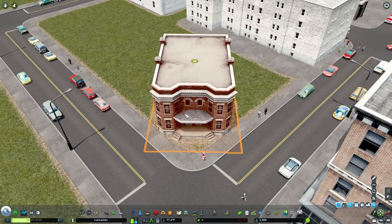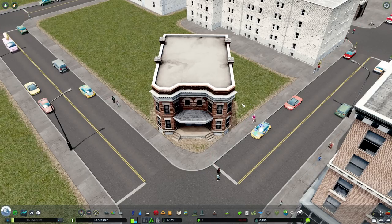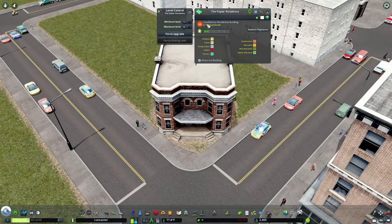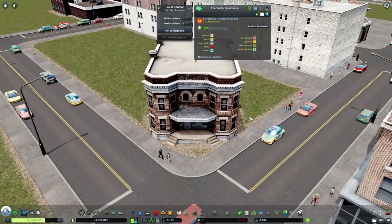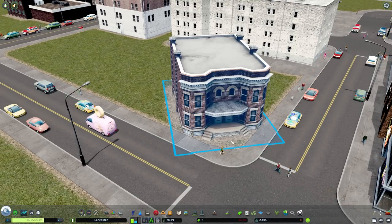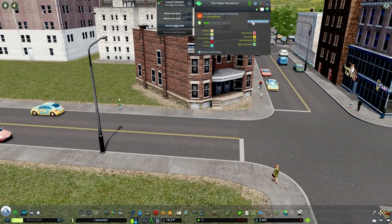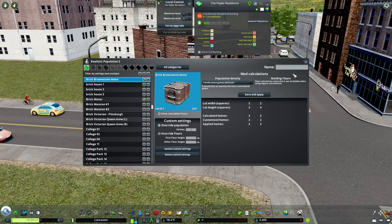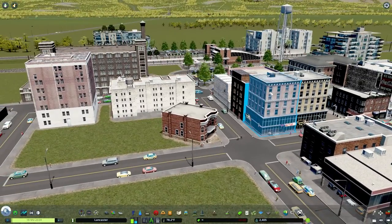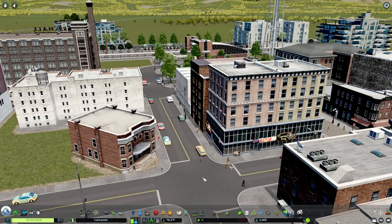The mod that allows you to place buildings without them disappearing is Ploppable Rico — very crucial. I'm also using another mod called Realistic Population. Realistic Population lets you modify the number of households per building. Instead of the game assigning some wonky number, this is clearly a two-household building and I have it set to two. It also modifies how many jobs are produced by a multi-floor building based on the number of floors.